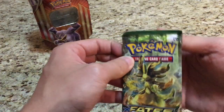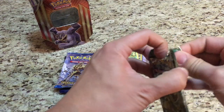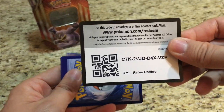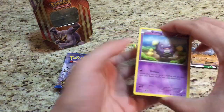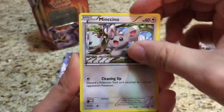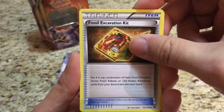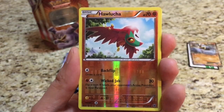Let's hope Fates Collide does us better. Since the code was good, I'll give you guys a code on that one. Alright, let's see what Fates Collide has in store for us. We start off with a Koffing, Spoink, Minccino, Diglett, Larvitar, Fossil Excavation Kit, Alakazam Spirit Link, and a Mega Catcher.